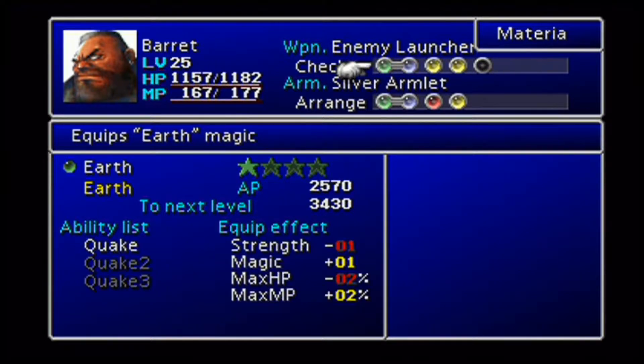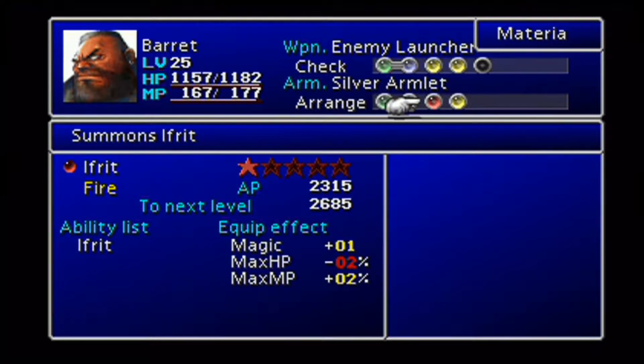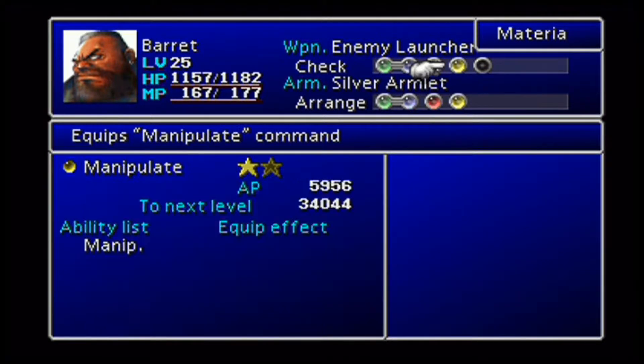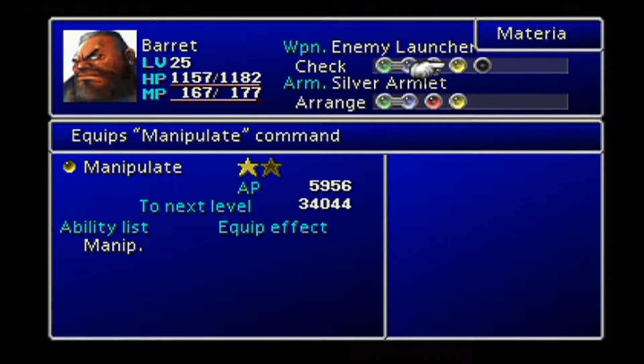I basically set Barret up like Tifa, kind of. I want Poison to level up since it's already so close. He does have Enemy Skill and we need to show off the Trine move, even though we did see it before. It basically has all three elements in one move. I also want to see his Death Blow animation and his Manipulation stance.